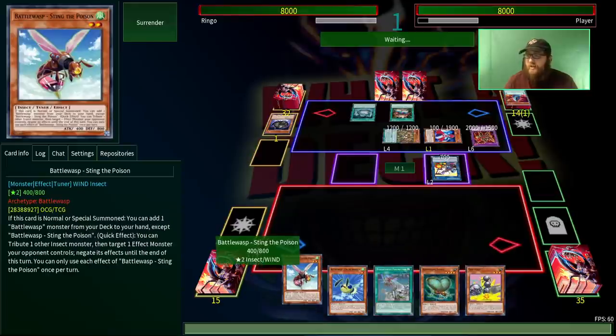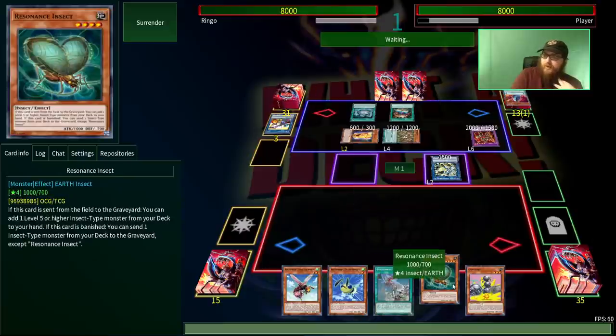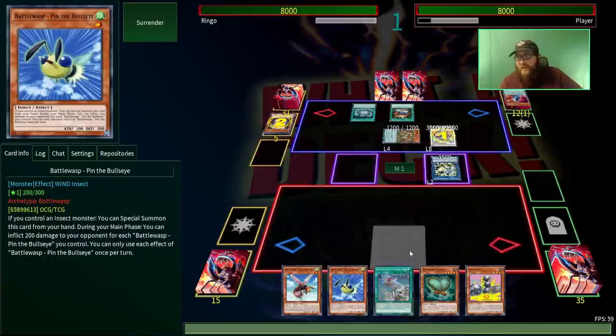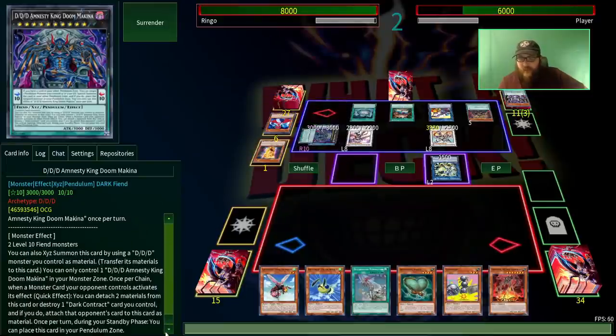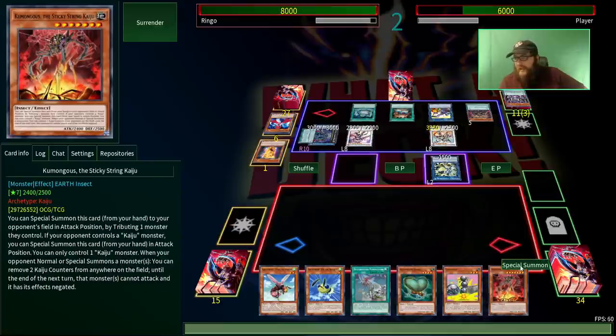We once again got the situation where we have the field spell and no other B-Troopers, which is really weird. We keep drawing Goki Poles almost every duel. Unfortunately they have three negates, which is difficult to play through. Let me read this — once per chain, when a monster card activates its effect, you can detach two materials or destroy a dark contract to attach that card as material. So non-targeting, non-destruction. They have a spell trap negate and an omni negate — unfortunate. I think we need to get rid of this for sure, because that's some bullshit right there.